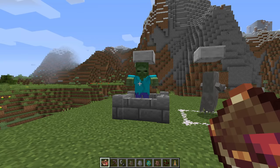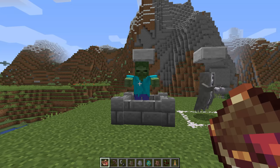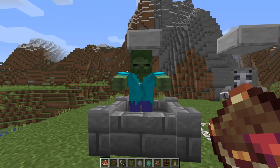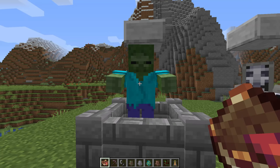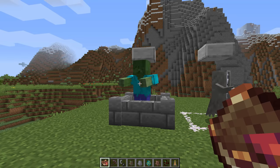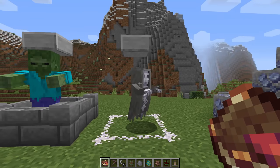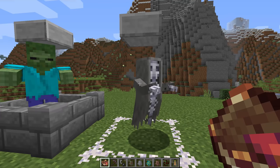The mod adds two different mobs to the game. The first is the zombie brute — it's just a larger, buff version of a zombie. It's going to be twice as strong, twice as fast, and have double the health of a regular zombie, so you really don't want to run into it early on without good armor. It drops rotten flesh, occasionally bone, and if you're lucky a zombie heart, which will come in handy later.